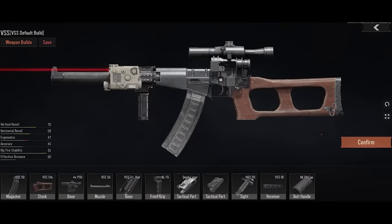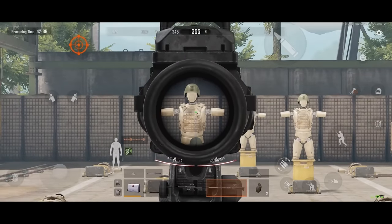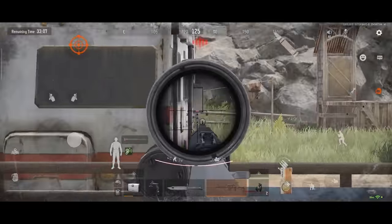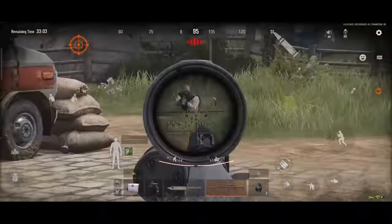Although both types are Sniper Rifles, there are some differences between them. Most Marksman Rifles use semi-automatic firing mode, allowing them to recover quickly if the target is missed. This firing mode also makes them suitable for dealing with multiple enemies simultaneously.